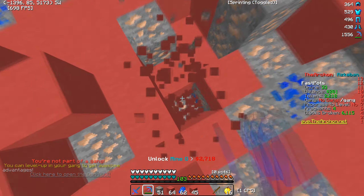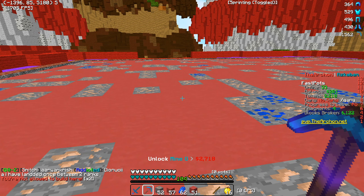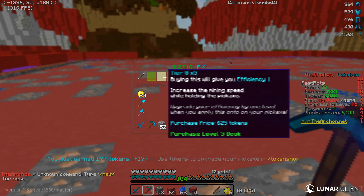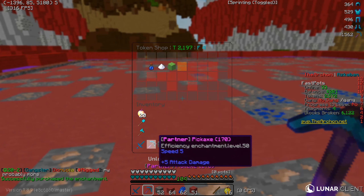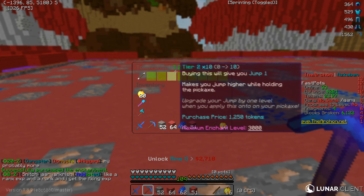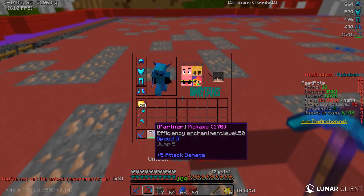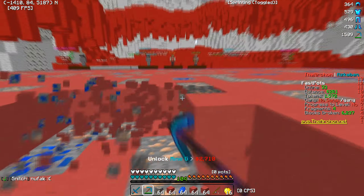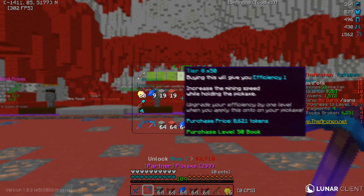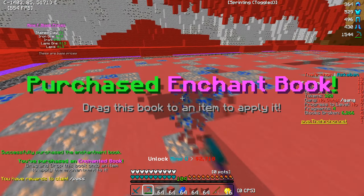I do have 2k tokens, so if I do slash token shop and go to enchantments, let's buy speed 5 — perfect. Then let's buy some jump 5. I'm not sure what it actually does. Access to mine 5 is at maximum level. So I've used my tokens for now. We've got jump 5 and speed 5. We could also go ahead and buy some more efficiency — let's buy 10 efficiency and put that on. Efficiency 60, there we go.